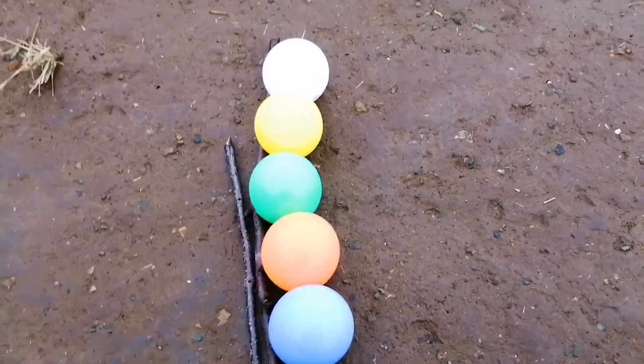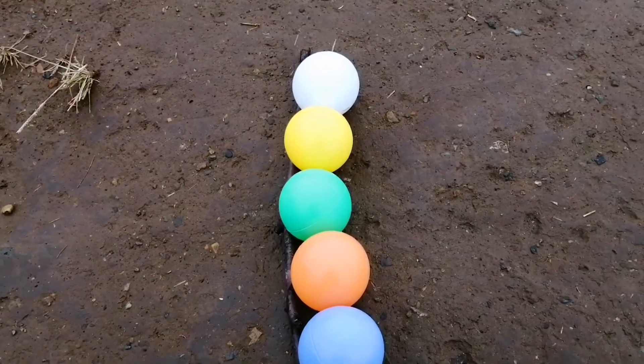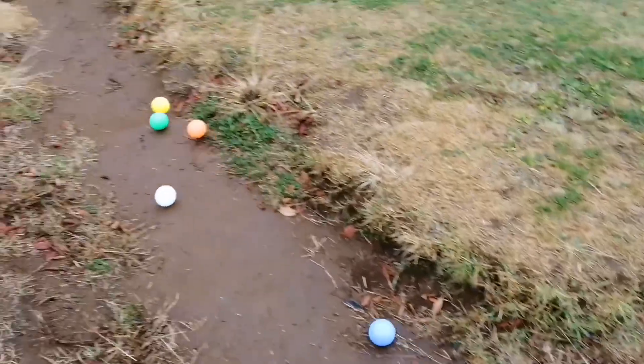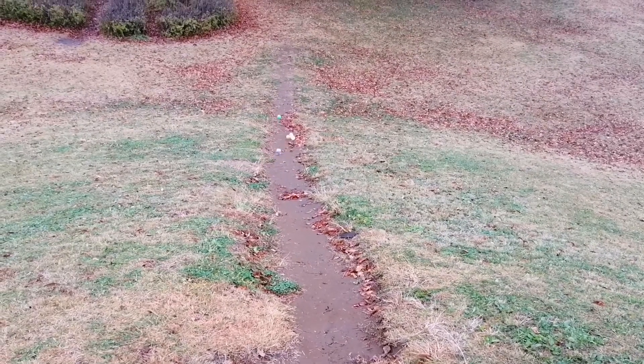We are at Doggy Hill XL, and the balls are ready to go. White and Light Purple on the outside; Orange, Green, and Yellow in the middle. And they are off. Green gets a good start. Yellow is in first, bouncing around. Green's in first, Orange in second.